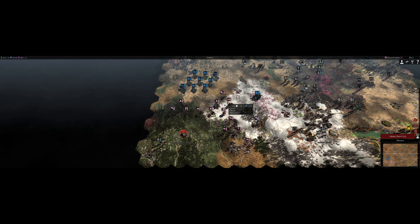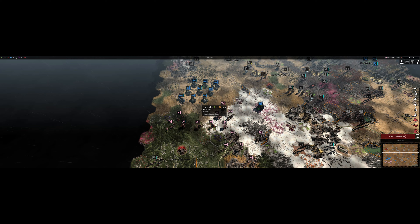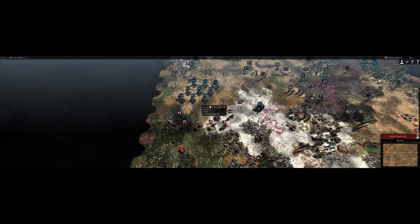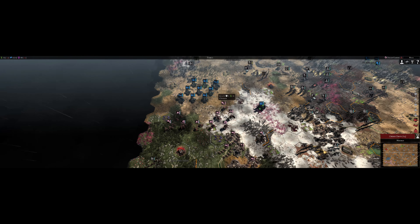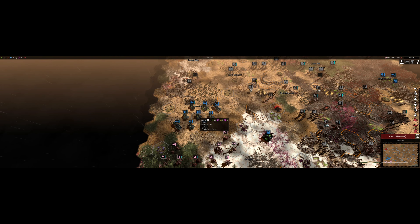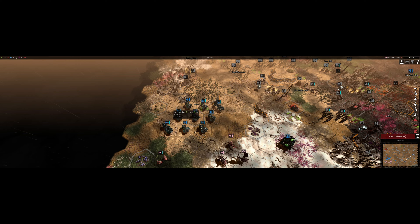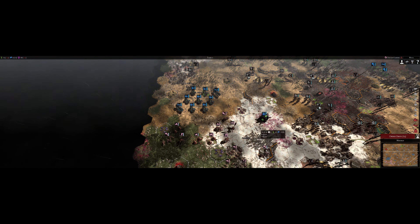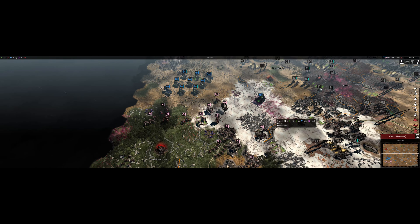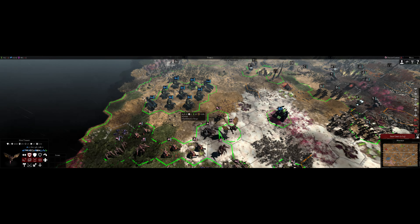I'm going to show you some tips and tricks for Tyranids against certain factions. A really good counter to mass barges — I've seen this strategy where people go into mass barges with doomsday arcs and monoliths, which is pretty deadly. But there's a really strong counter to knock out all these barges.